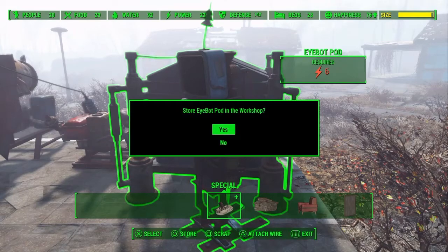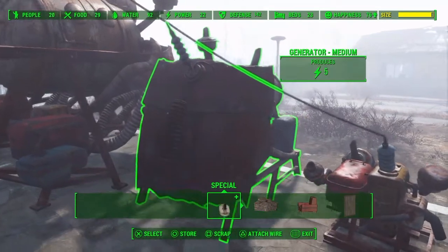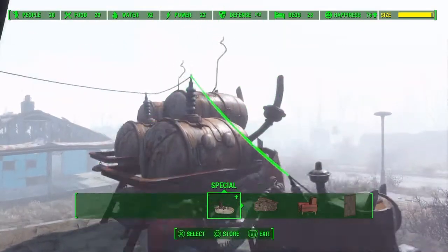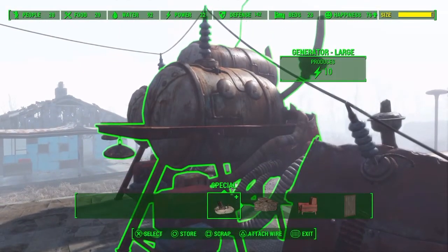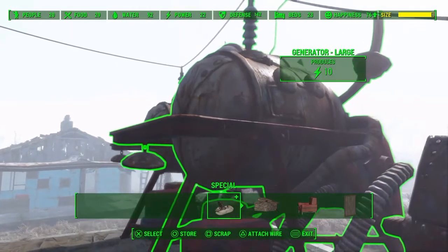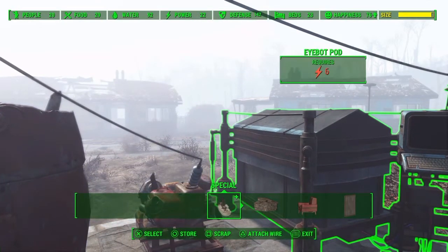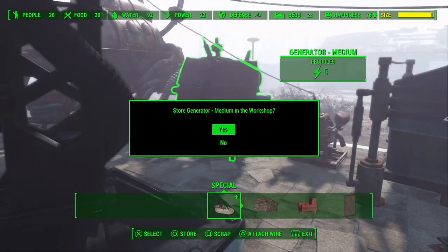Alright, this looks like a good spot for now. Let's attach it to the generator with some wires. That one's only 5 power I think, let's go get the other one. There we go — it's attached. I don't have the generator turned on, so let me pop out of workshop and go turn that thing on.